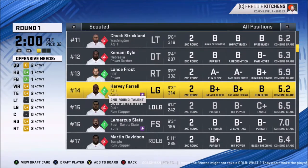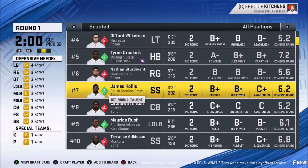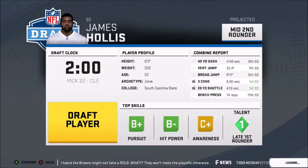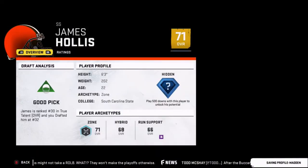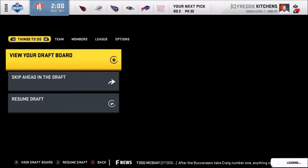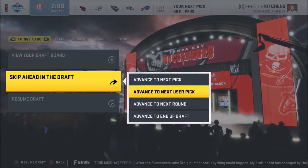Strong safety is probably one of the biggest needs — my entire defense is C-pluses. We'll take this safety. He's somewhat quick, he looks pretty good, and he's a hidden talent — which means he's probably going to be pretty dang good. 71 overall. Rookies aren't all that great compared to what they used to be. Moving to the last pick of the second round. Looking at scouted players, I need a tackle and a center. There are a lot of linemen in the third round. I'm considering a guard who has solid lead block, run block, pass block, and impact block ratings.